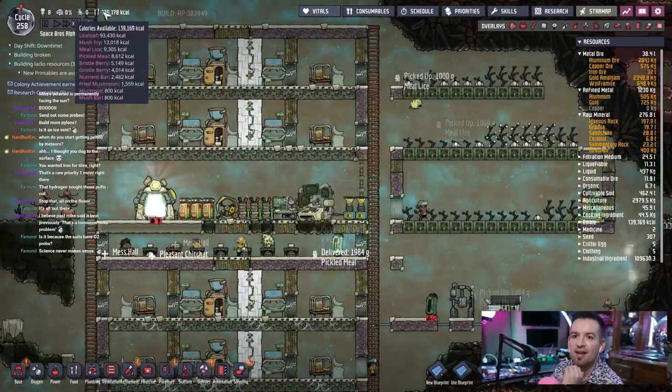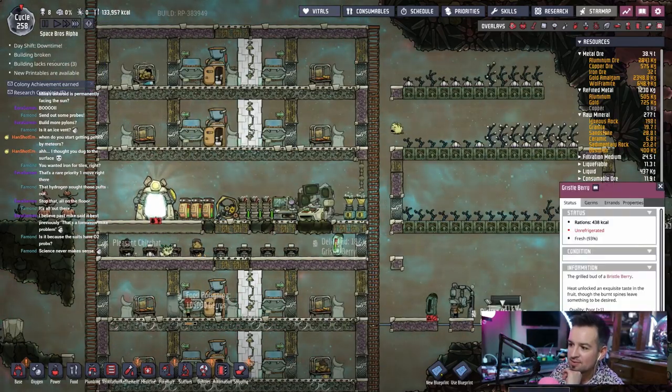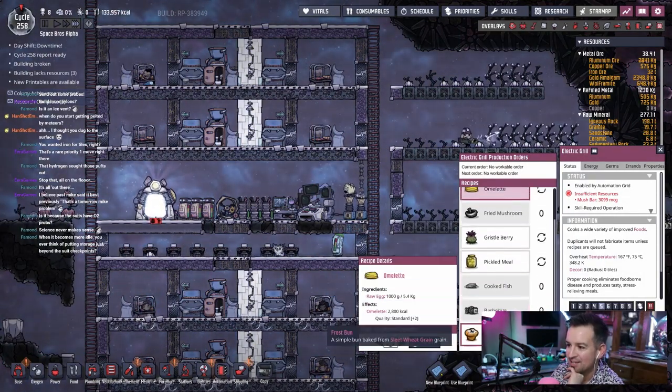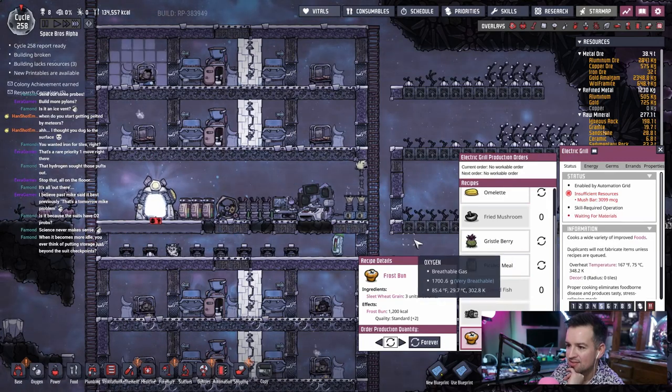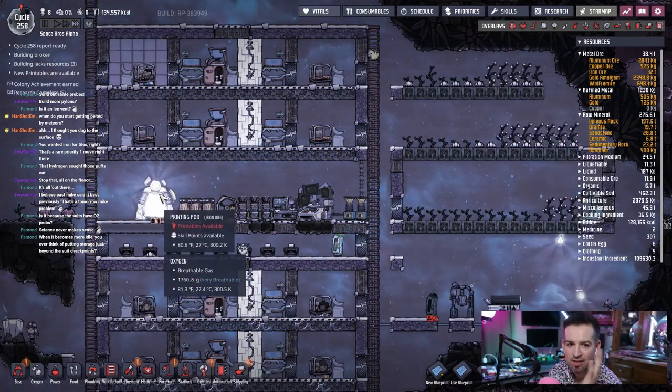Let me see — lice loaf. Obviously we have tons of that. Mush fry. Can we make anything? Can we cook something else? Omelets. Cook an omelet, dude. Frost bun — hell yeah. Slee wheat. We haven't really created a farming area for anything else.